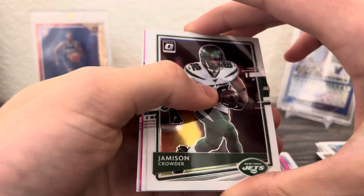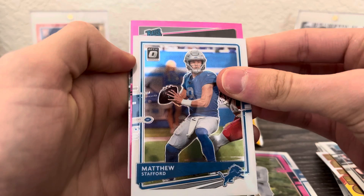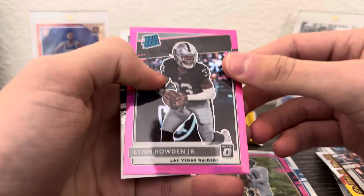Got Jameson Crowder, Matthew Stafford. Our pink rated rookie is Lynn Bowden Jr. — it's gonna be pink — and Ashton Davis.